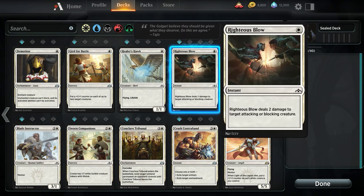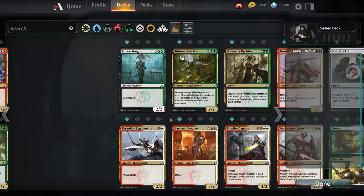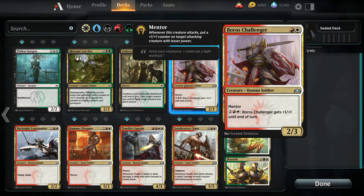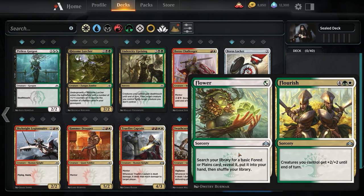Let's scroll through and get an idea of what we have. We've got a lot of dual-color things. We actually do have a Boros Challenger, a Hammer Dropper which is a pretty good minion, and True Fire Captain which is pretty good if we went the Boros route. Flower into Flourish is pretty decent — creatures you control get +2/+2 till end of turn. That board anthem effect of +2/+2 to everything is something that can oftentimes just win games.